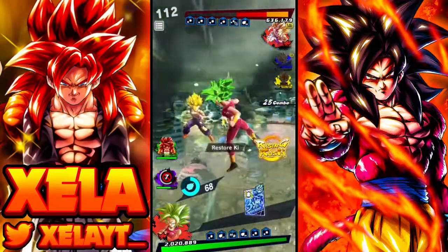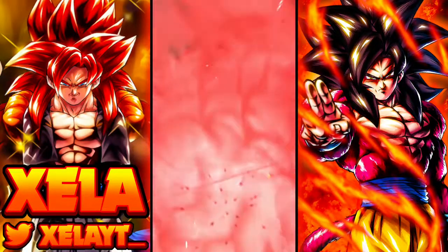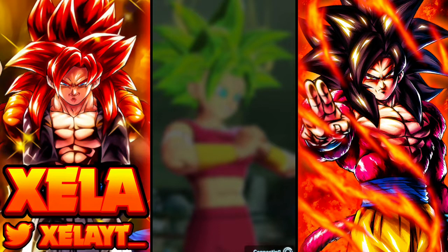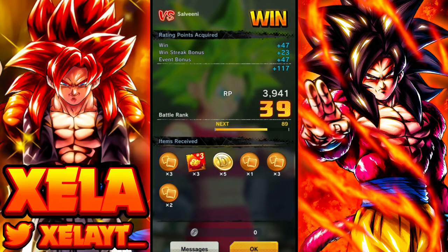That's the card we needed — let's go! Is it enough? It should easily be. Let's go! Kefla is a beast confirmed — zenkai 7 Gohan and zenkai 7 Trunks! That's actually legit. I did not expect her to be this good. I've seen a lot of stuff saying she's mediocre but she's good.